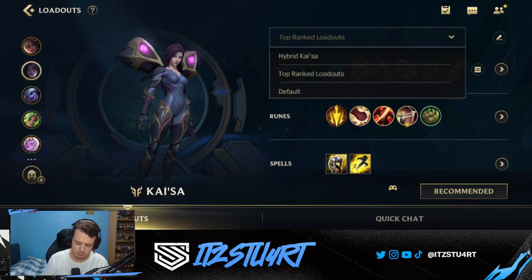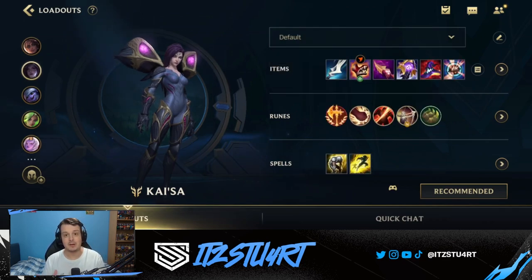When swapping over to the AP build, some of the runes and the boots are pretty much exactly the same. We still have Gluttonous Greaves, the same Precision runes, and Bone Plating, but we're changing the keystone to Conqueror because we're going for an AP build. Let's take a look at the AP build itself in a lot more detail.